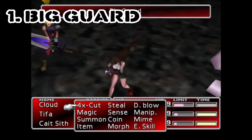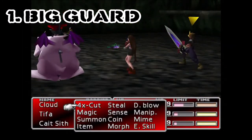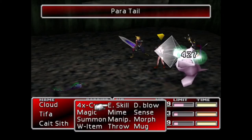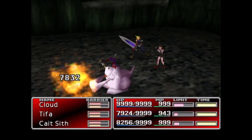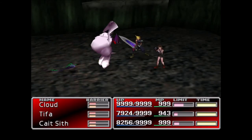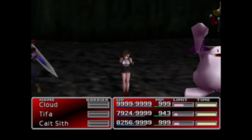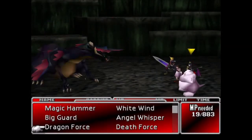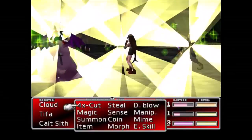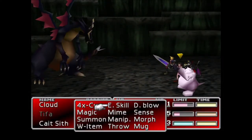Number one: Big Guard. And the best enemy skill in Final Fantasy VII — in my opinion of course — is Big Guard. A spell that costs 56 MP and casts Barrier and Magic Barrier, also known as Wall, and Haste on all party members. The MP cost alone proves how useful this spell is, as Wall alone costs 58 MP to cast. Also useful to note is that this skill can be learned as soon as you leave Corel Prison, as soon as Cait Sith has joined the party and blessed you with his Manipulate Materia.